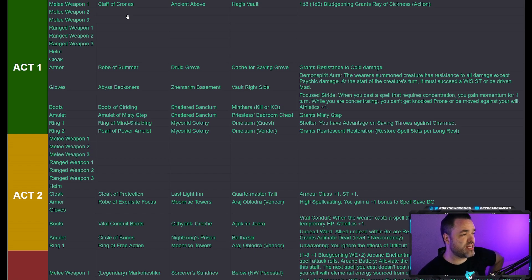For Act 1 weapons, most quarterstaffs will work. One of my favorites is the Staff of Crones, which you get from the hag's vault or by killing the hag in Act 1. It's a 1d8 bludgeoning staff that grants Ray of Sickness as an action, letting you apply poison. There aren't crazy casting staves in Act 1, so just pick it up and use it as you see fit. The Robe of Summer is a good choice as well, giving resistance to cold damage.